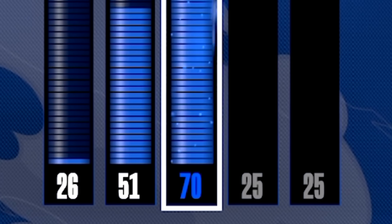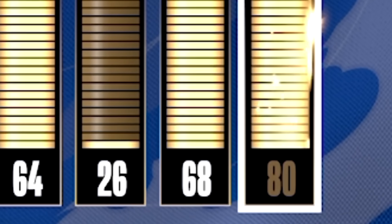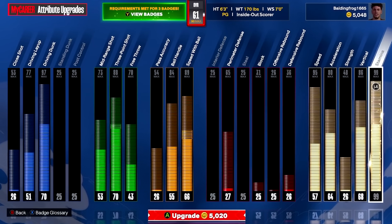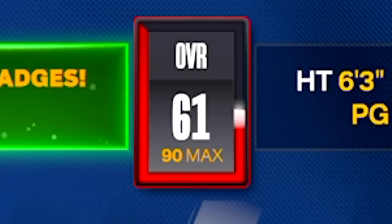I really like my driving dunk at a 70 and we haven't even touched it. Let's upgrade our stamina slowly and just peep the VC count. 5,020 VC later, this is what our attributes are looking like and we are a 61 overall.